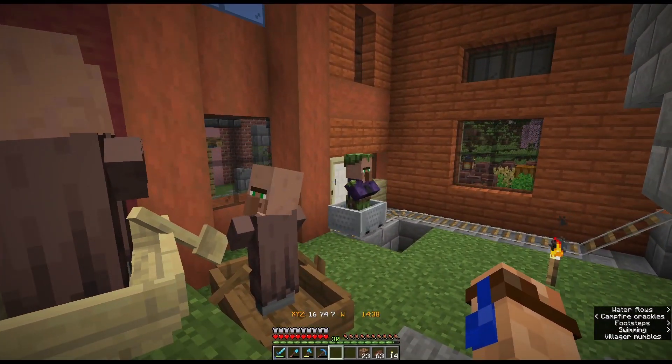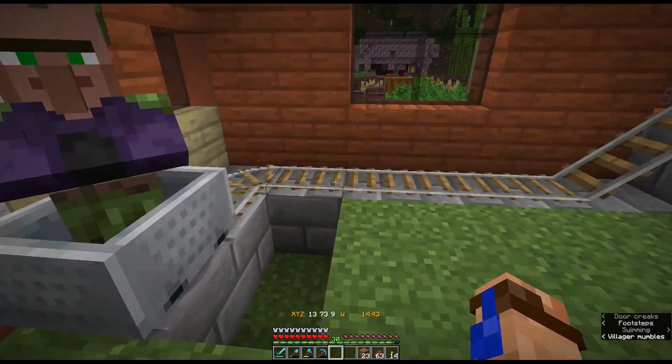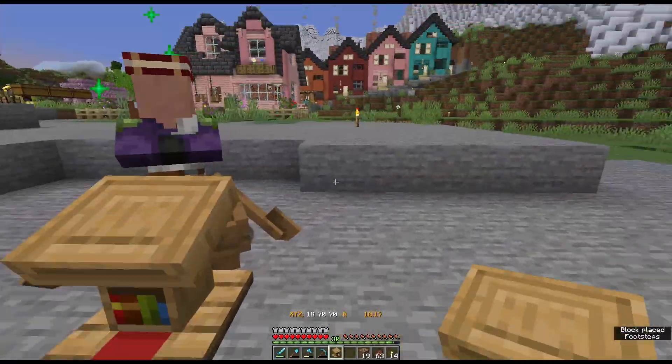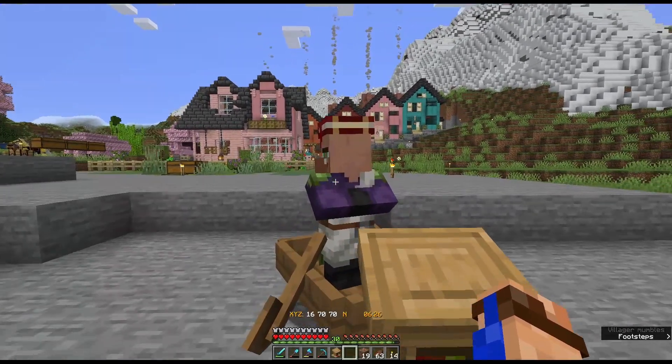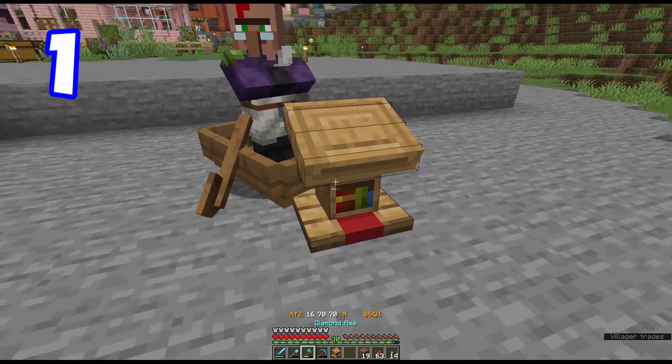Try number four — we have one of our wonderful lily-pad-headed swamp villagers ready to go with us. We're going to get him out here. But it's night, let me go ahead and sleep. Let's see what he rolled — we're going to keep track up on the left corner of the screen.